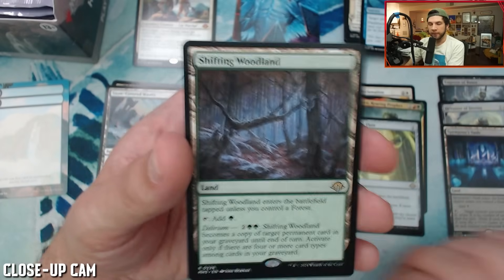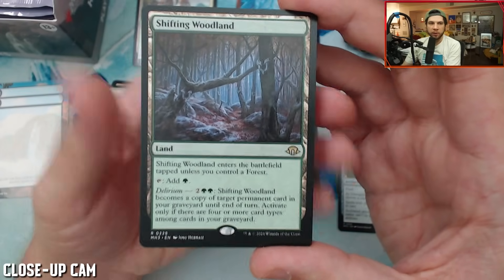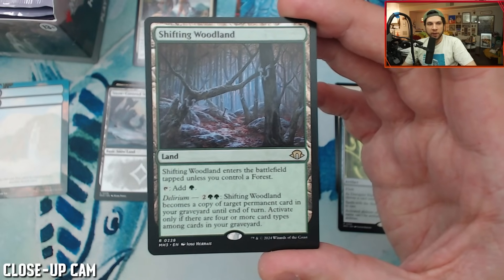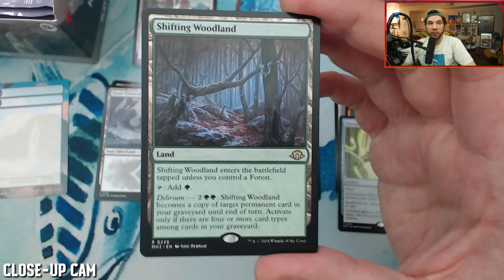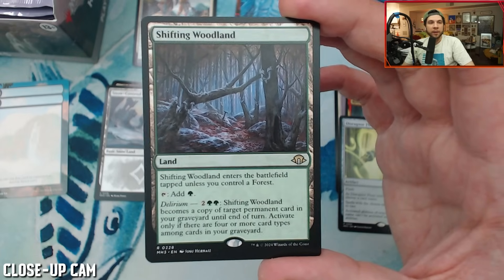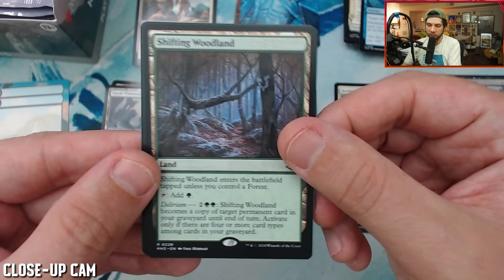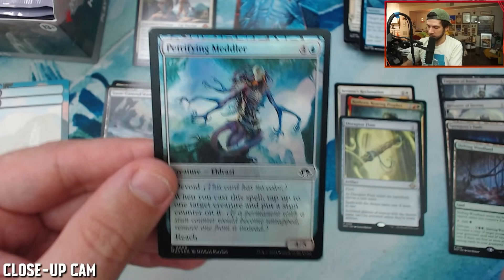Uncommon is Deep Analysis. We do have a rare — it's Shifting Woodland. So like we were just talking about the connive land — this land is nutty. Delirium: for two green and two other, Shifting Woodland becomes a copy of target permanent card in your graveyard until end of turn. Activate only if there are four or more card types among cards in your graveyard. That is very easy to achieve, especially in graveyard shenanigans like Dredge. I'm going to put it into Carador. And then a foil Petrifying Meddler.